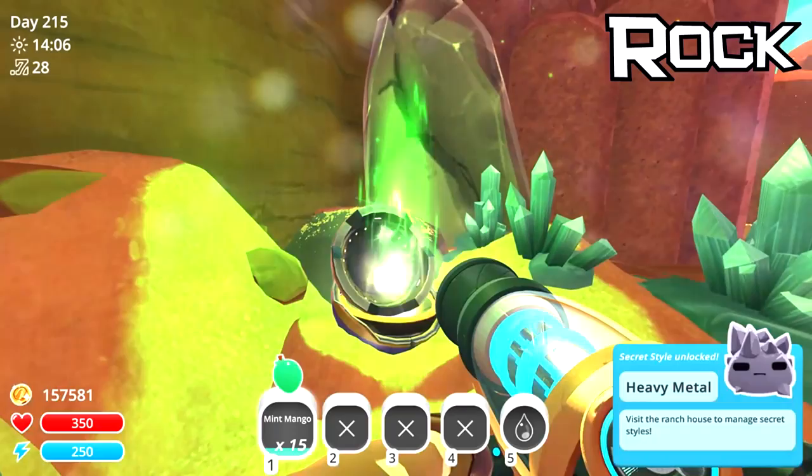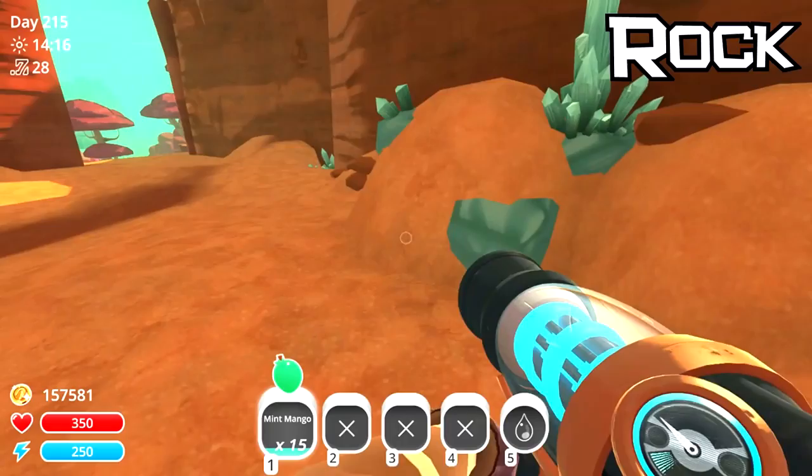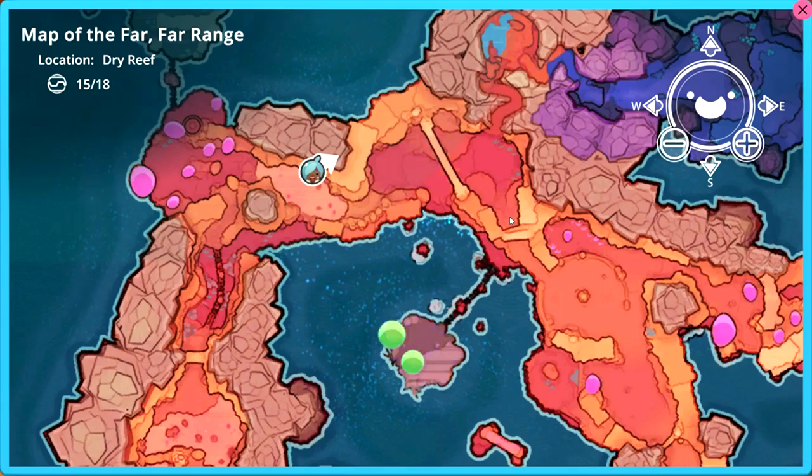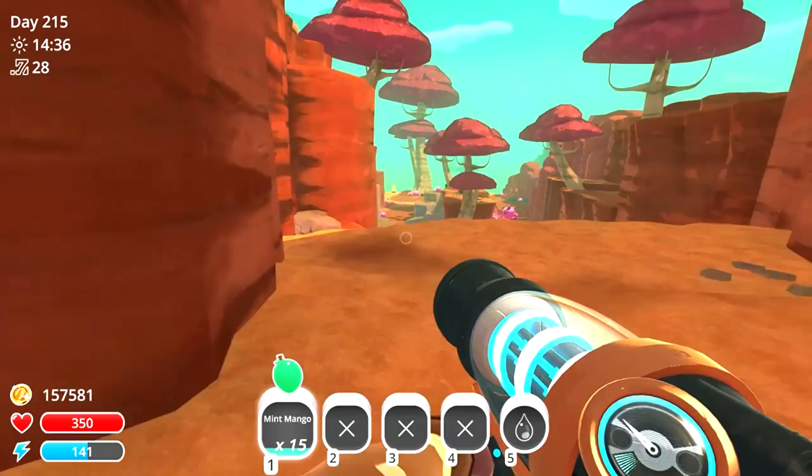It is the rock slime - it's called Heavy Metal! Because it's called a rock slime, this one's heavy metal - genius! This is the location here. Super straightforward, basically we came from these blobs and worked our way down through this little bit, and then boom, we get ourselves the rock slime.